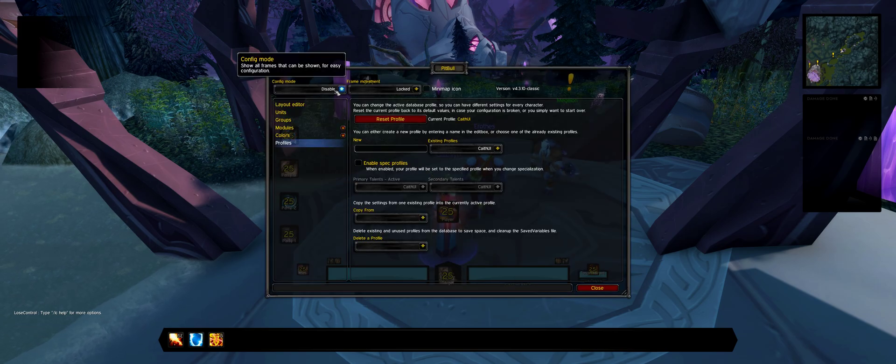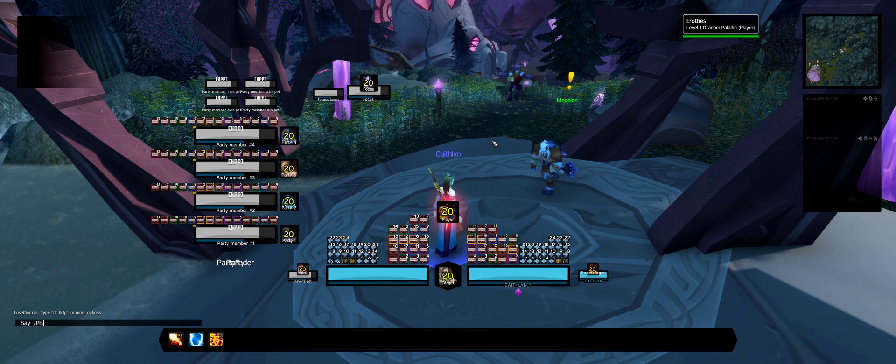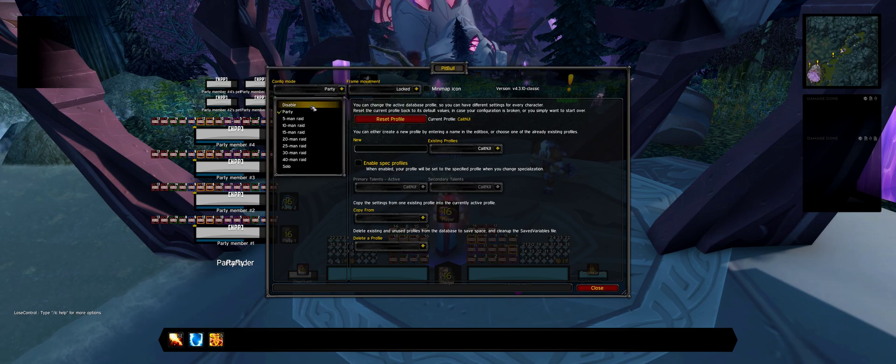Check if Lose Control works by typing slash LC and go to Unlock — it did work. Then go to slash Pitbull, go to Party Frames — yes, they all aligned perfectly, so that did work. You can disable it now.